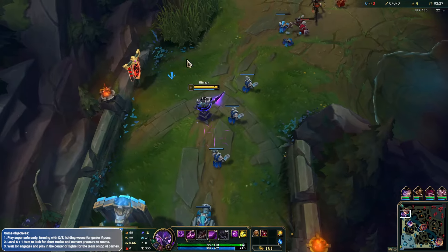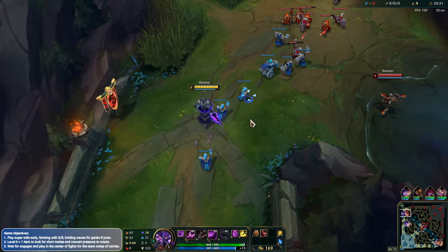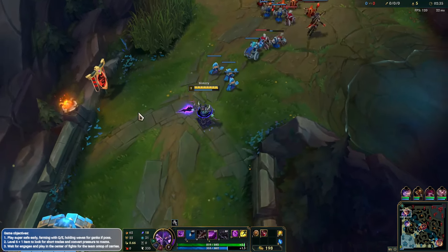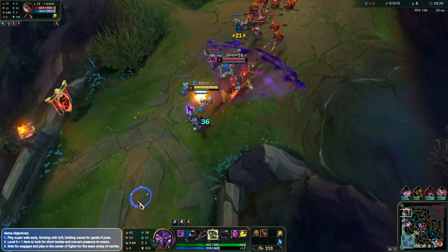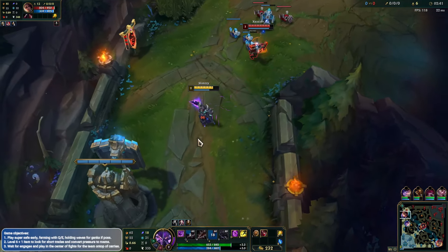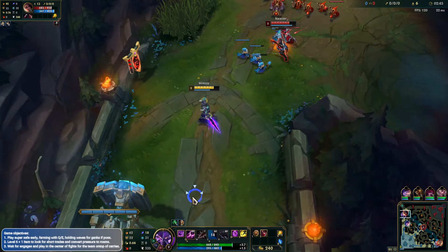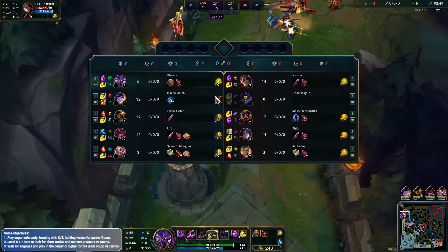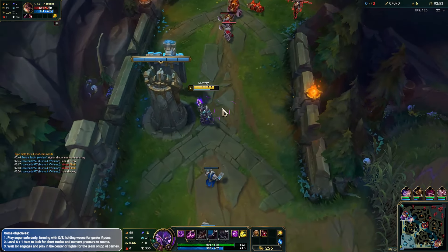I forgot they changed this thing. It used to be that you had to stack it up six times or something and then you could use your E, but now it's different - it's just cooldown-based but it gets reduced every time an ability is used near you. She took a lot of minion damage actually, which is not too bad.